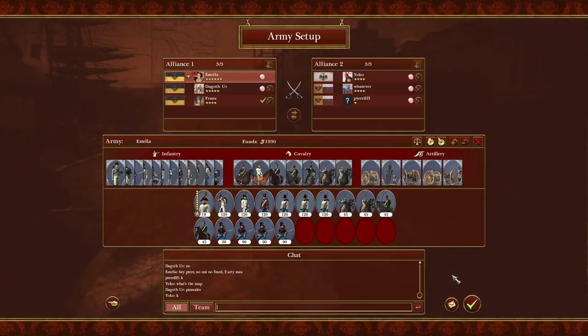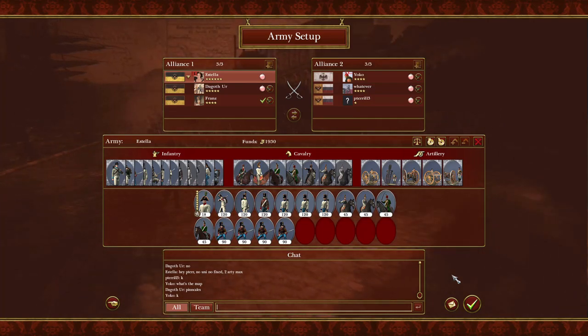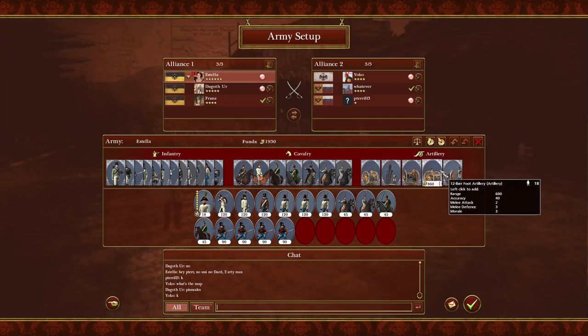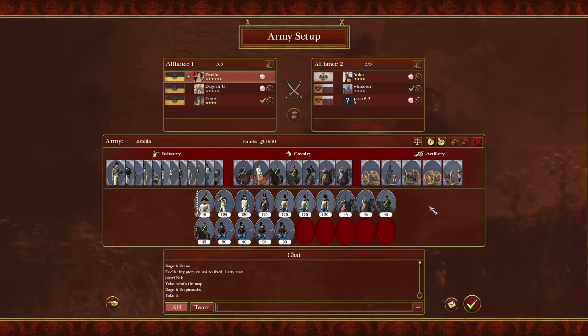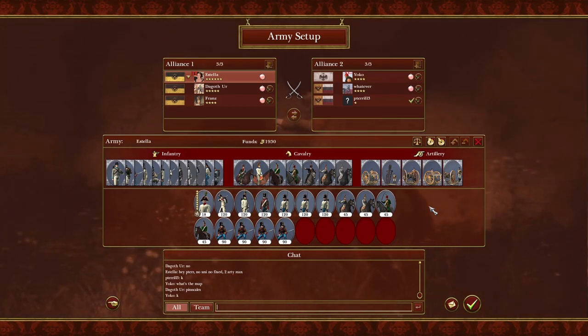So, artillery. I always bring two, one, or none. The general rule is it's a very expensive unit and it's really easy to screw up when using them. There are also diminishing returns you get from them — sometimes they might not perform as well as you'd think.